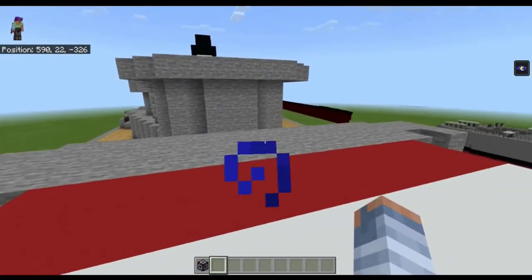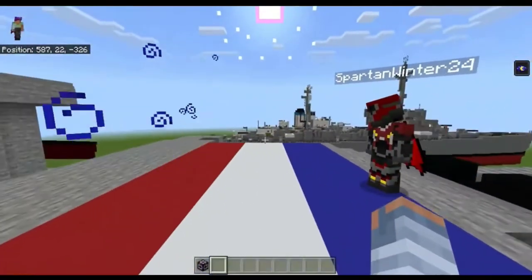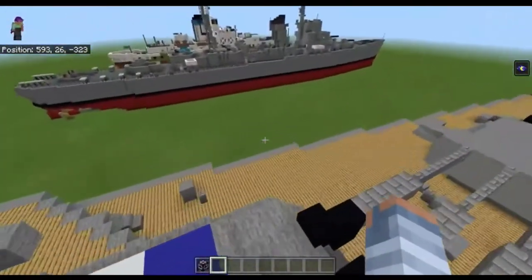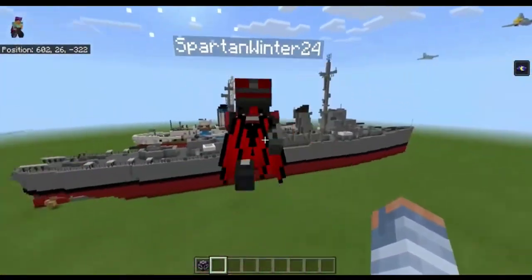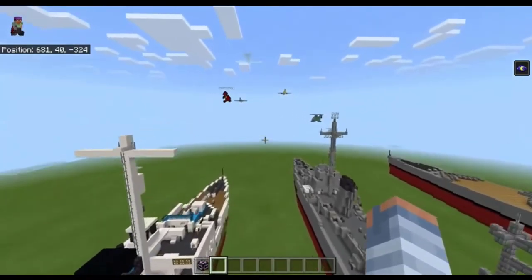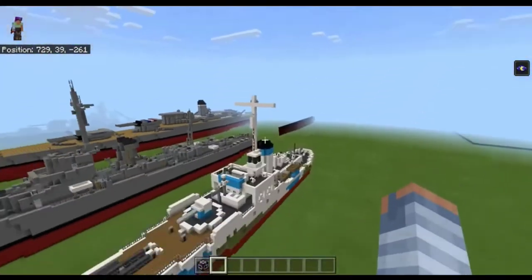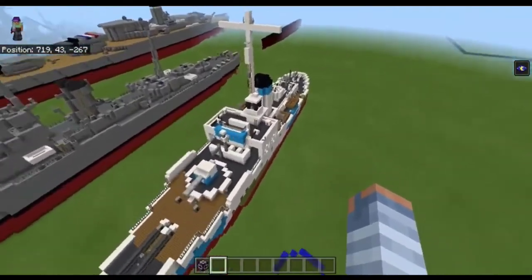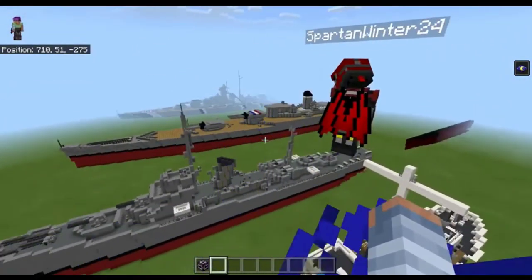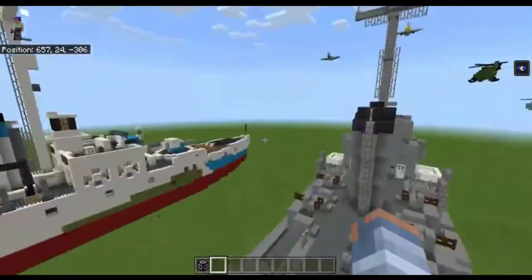Hey guys, what is up, it's bigbodyevin and today we're gonna do another Minecraft tour. This time we're touring a ship called the USS Stuart — it's a destroyer, not a battleship. We're on the Dunkirk right now, which is probably gonna be the next ship we tour — that one's an actual battleship. I know almost nothing about the Stuart, so I won't do much history. I just know it's an Edsall-class destroyer, basically a downsized Fletcher class.